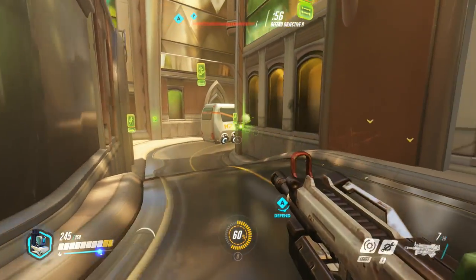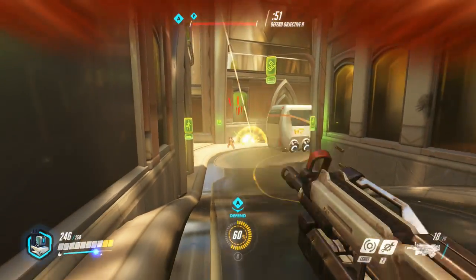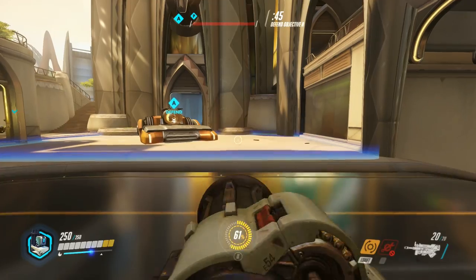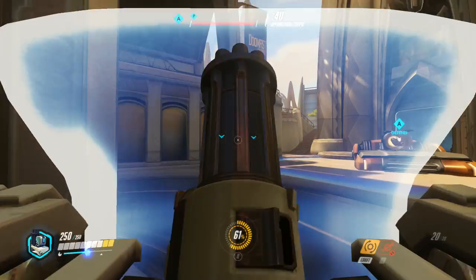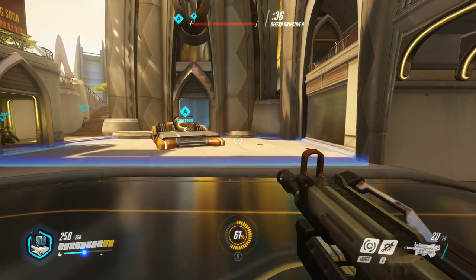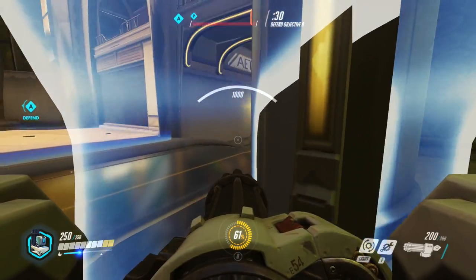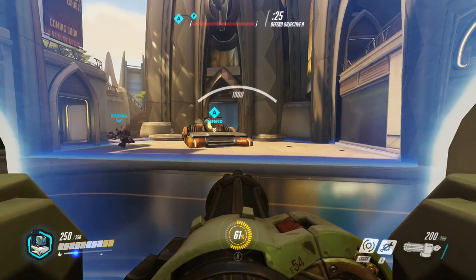It's all about locking down positions with Bastion. When he does take damage he's probably going to die because someone's gotten behind him and he can't move. But if he survives, he has a self-repair button — hold E — and he can do this in both turret form and normal form.